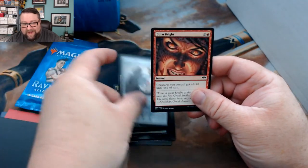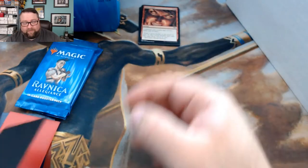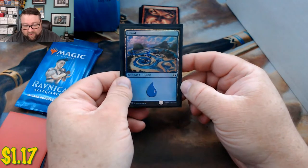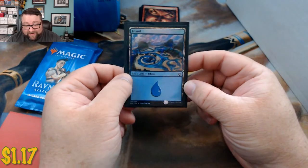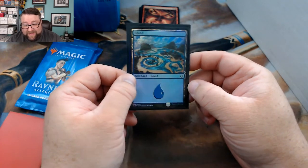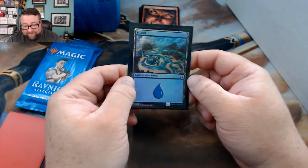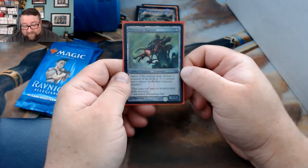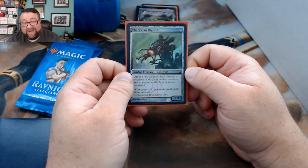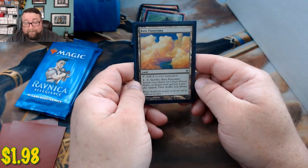Boros Locket and Burn Bright. For the basic, we got a very, very nice — absolutely beautiful island. Love that, so pretty. Our foil is a Phyrexian Digester — not too shabby.